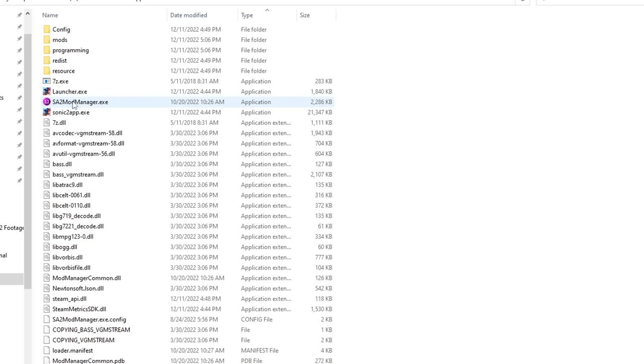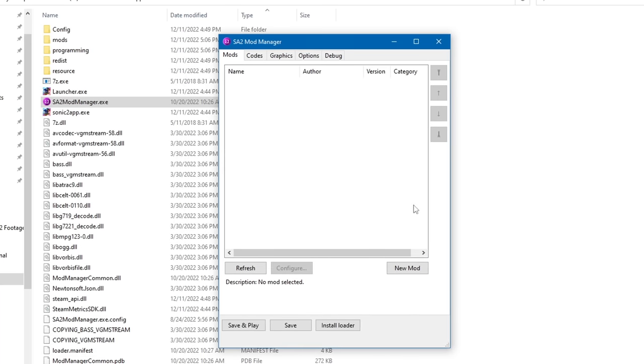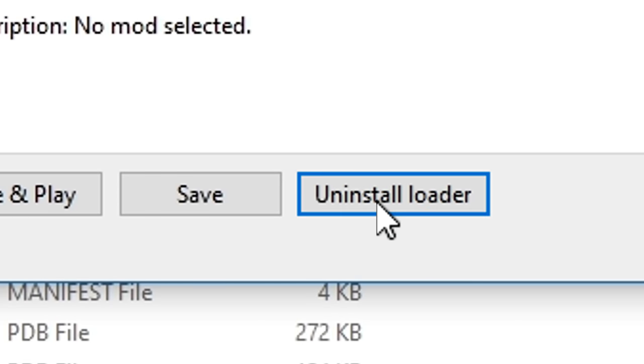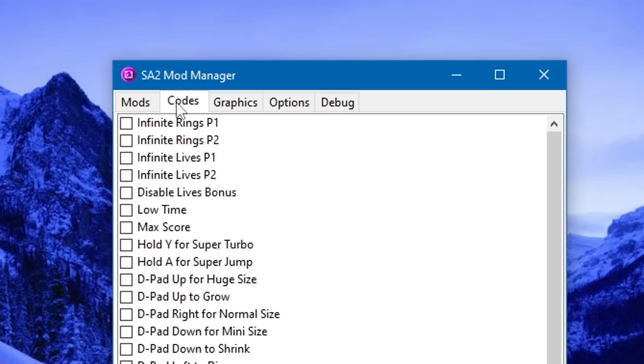Once you have your files, launch sa2modmanager.exe. If it asks you about an update, just say yes and wait for it to finish. Now that the mod manager is open, scroll down and click Install Loader. This will modify your Sonic Adventure 2 install a little bit so that it can insert mod data while you play. You may notice there are a lot of tabs up here for settings — before we install any mods, let's run through them one by one.